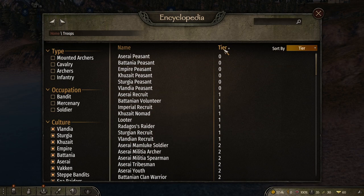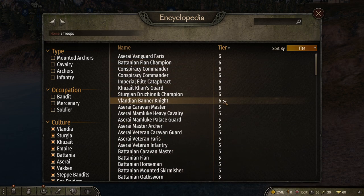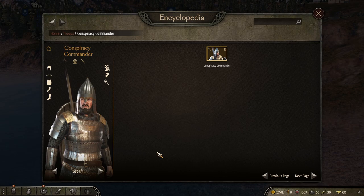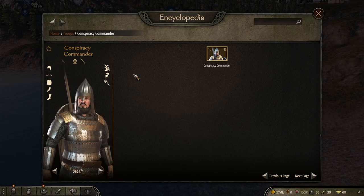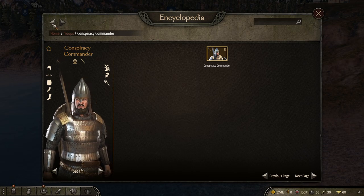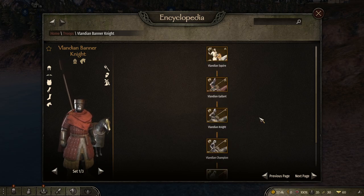The unique units that go to tier 6 are the only tier 6 units in the game you can really build up. There are the Conspiracy Commanders, but that's only if you go down the storyline and get some as prisoners — and converting them is either impossible or has such a small chance it's not consistent. But the unique units you can get a lot of, and I'm going to show you exactly how and where they're located.